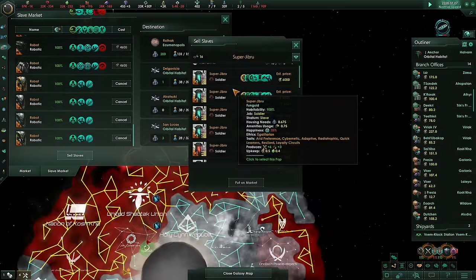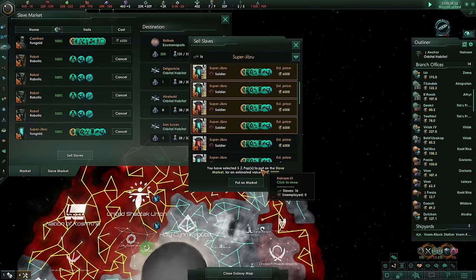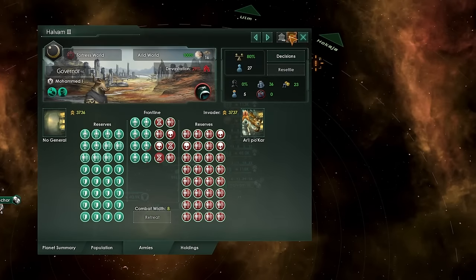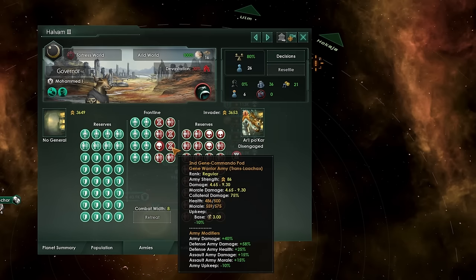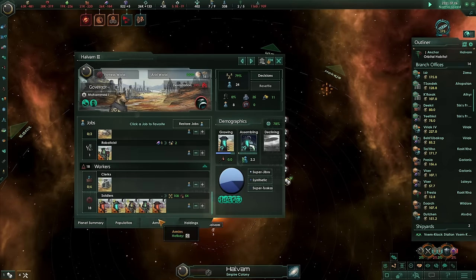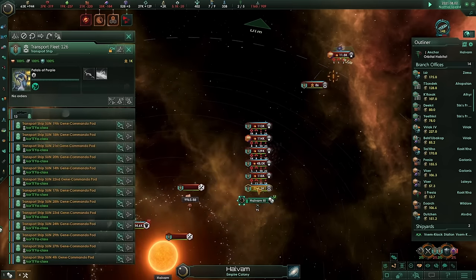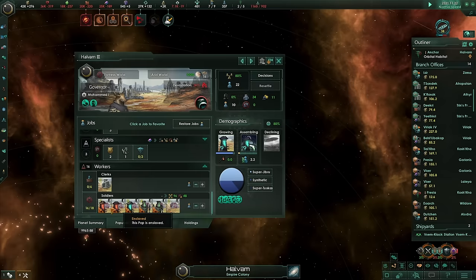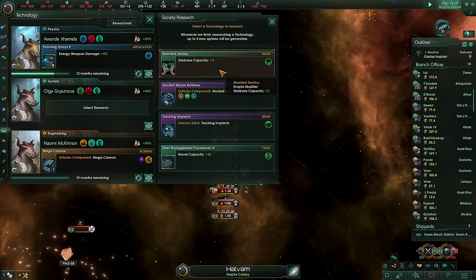We can balance the budget by selling prisoners with jobs. The best prisoners with jobs are the Super Jibru — if we sell a whole load of these Super Jibru, upgraded with loyalty circuits and cybernetics, we should make an absolute fortune. Milan Tusk does it again! They've begun the invasion — this could be an issue. They have xenomorphs and we have kind of robots. This is problematic. We're selling the Super Jibru, which I believe means we're selling the folks who are defending the planet — but it's fine. When they brought up reinforcements they have a cave troll. How excellent.